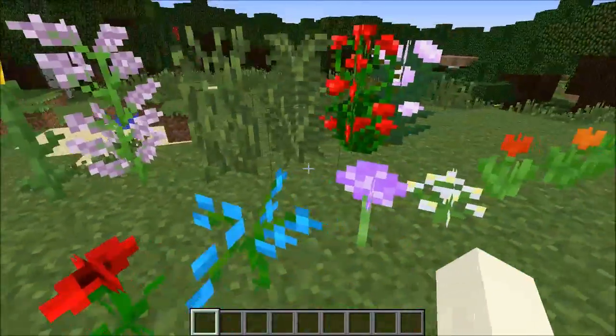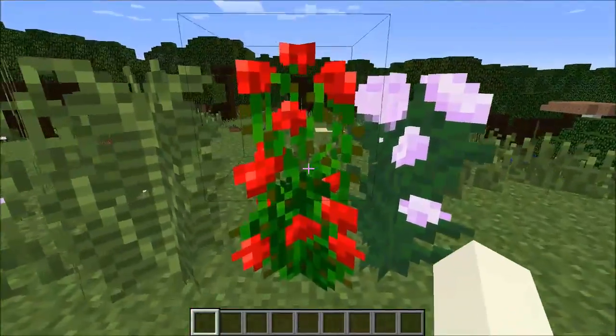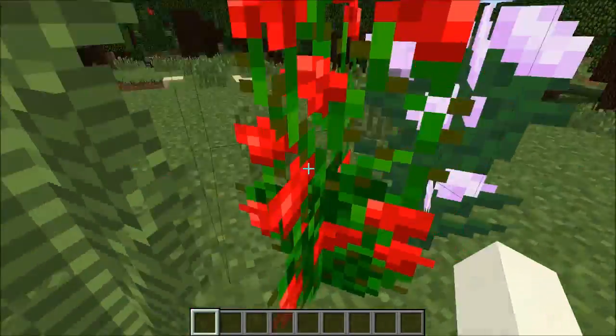Then we got the lilac, which is personally my favorite out of all these tall ones — looks really nice. They also added a rose bush, which looks very good as well.